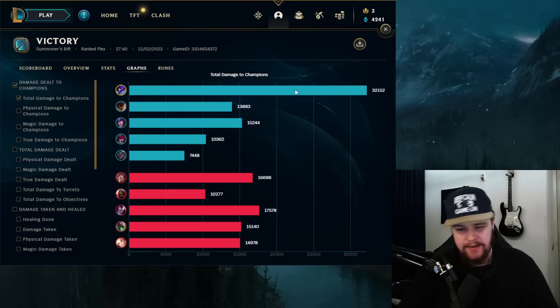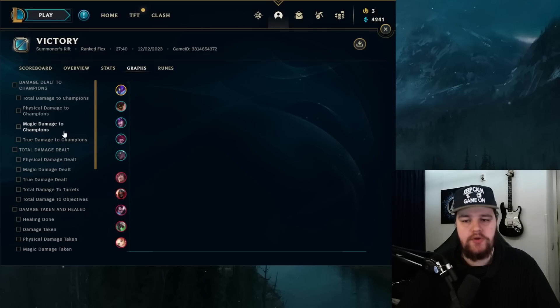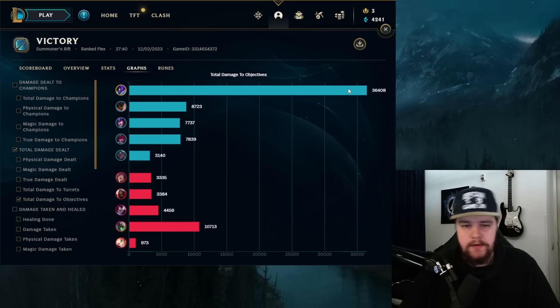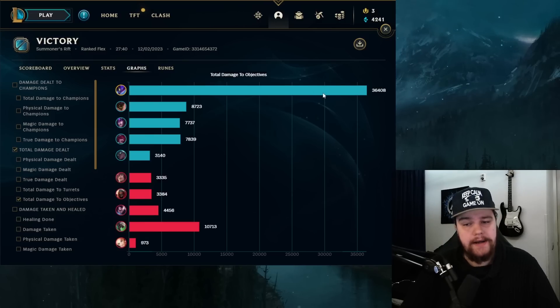For the end game stats: I ended up doing 32.2k damage, which is more than double the rest of my team — very good damage output. You can play extremely aggressive with this Kai'Sa build because there's just nothing they can do to kill you, especially if you get a bit of a lead. Tremendous amount of sustain — be sure to use your Goredrinker active as much as possible when riding around dancing with your ultimate. Your objective damage at 36.4k — try to keep on top of this if you are the winning jungler. This should always be the highest stat.